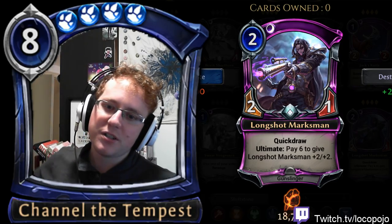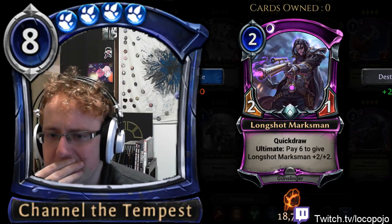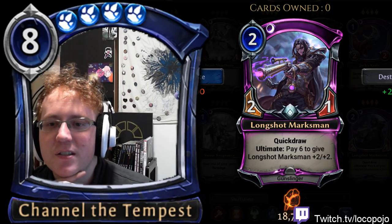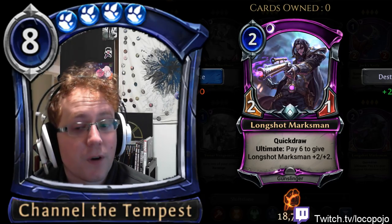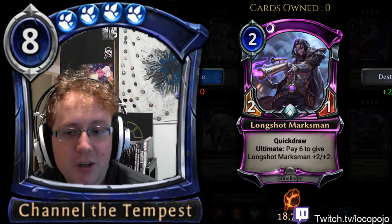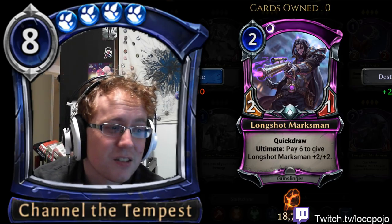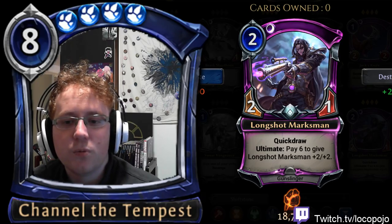Longshot Marksman: Quick Draw, Ultimate — pay 6 to give itself plus two/plus two. This card has not proven very effective in ranked. Having Quick Draw is useful on a two-drop, but having one health is not. There are not many two-drops that can survive with one health. Cards like Vara's Favor are particularly damning — it's very common in Shadow decks, which means Longshot Marksman just doesn't work well in ranked. There are a lot better two-drops in this slot.